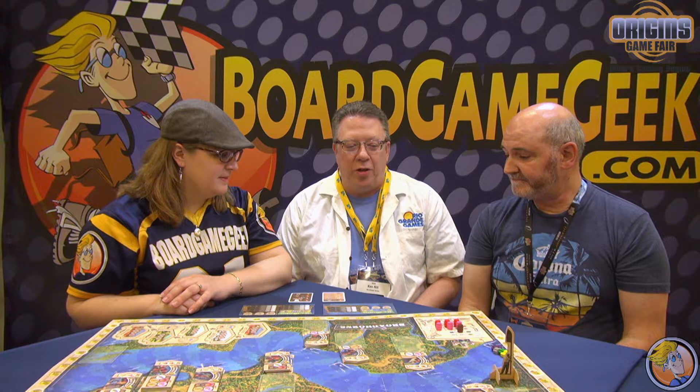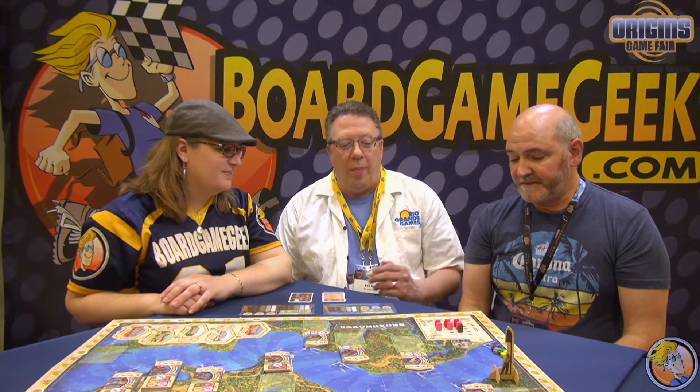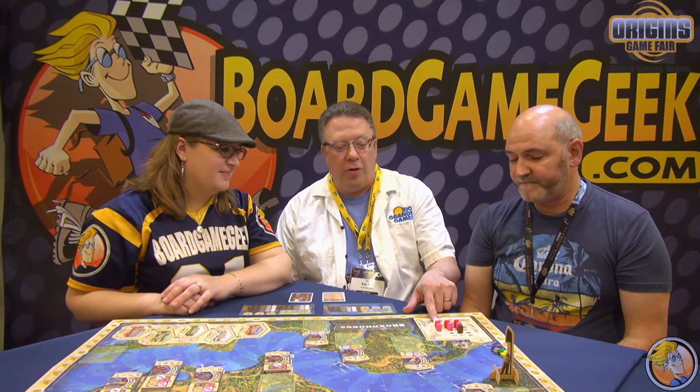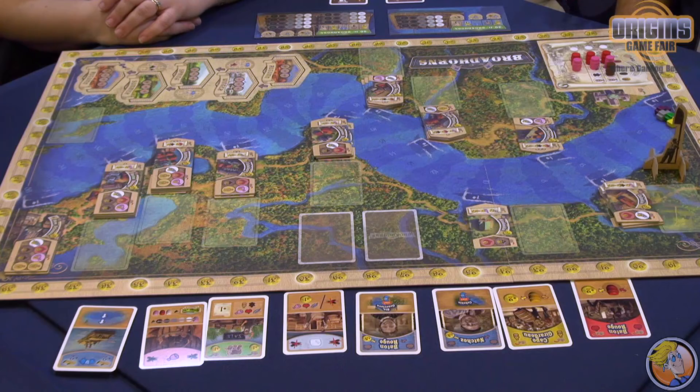There are some unique features in this game. We have a nice market mechanism — this is the market. There's a draw bag where you're drawing out barrels of different colors. We've got this market set up here: there's lots of white, which is flour; red, apples; pink, pork — so they're cheap, they cost a dollar. There's no whiskey right now, so in order to buy whiskey it'll cost you $4. After people purchase things out of the market, you draw new barrels and put them on the market, so the prices are constantly changing. Lots of variability.